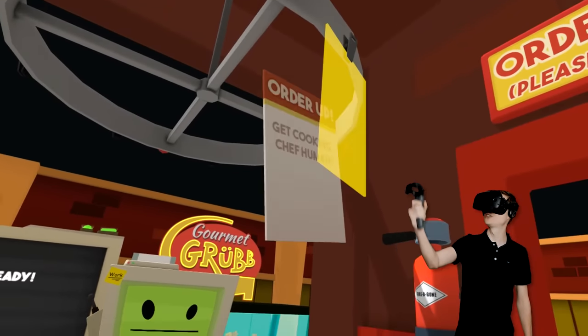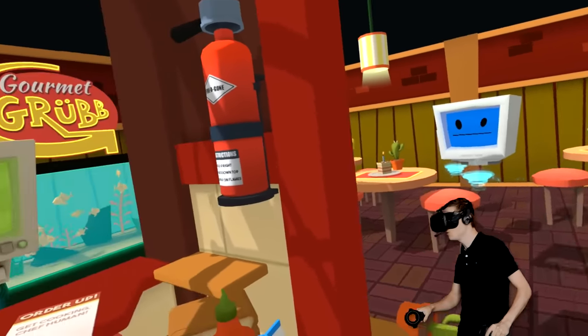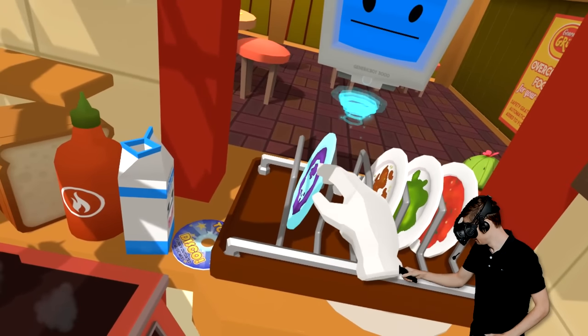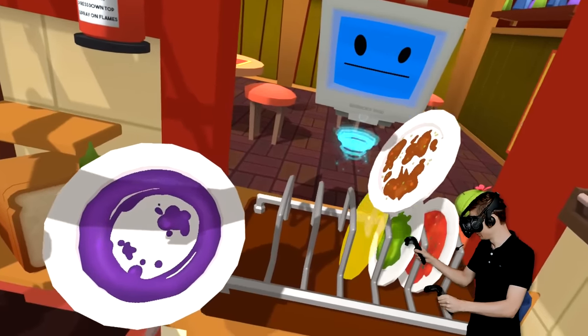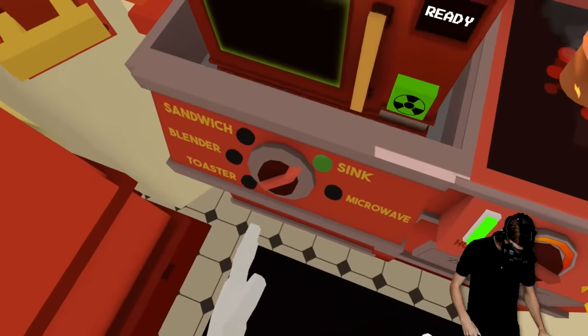All right, Jabba, tell me — what do you have in store for us? Guys, I just made a big mistake. We made this horrible cake for their birthday party, and now look what they got — they got all these dirty plates. Oh my goodness, I'm gonna have to clean them. Let's go to the sink.